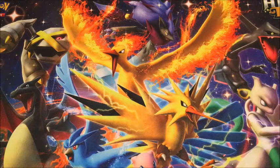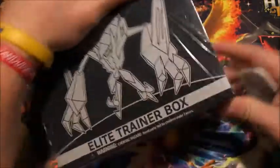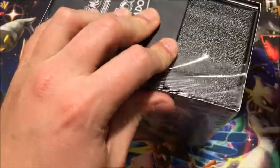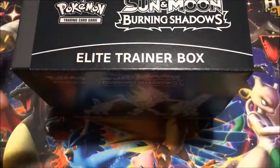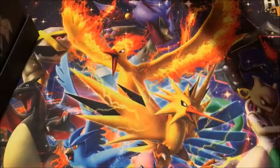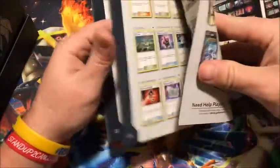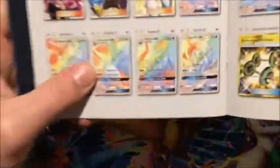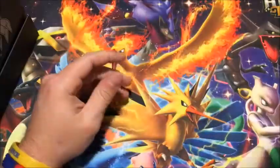What is up my Pokey peeps, Pepper here, welcome back to another one of Pep's Pokey Reveals. In today's video we are continuing the hyper rare Charizard search with a Burning Shadows Elite Trainer Box. This is one of the three that I was talking about in the last video, on top of the countless booster packs that I have to open up. We are going to open this bad boy up today in search of that hyper rare Charizard.